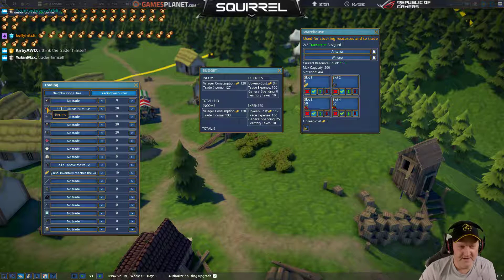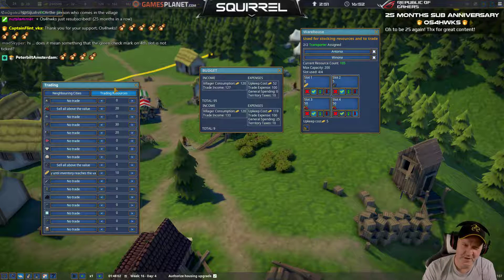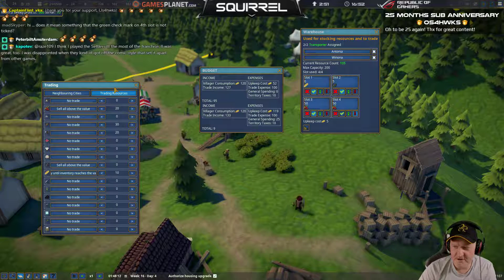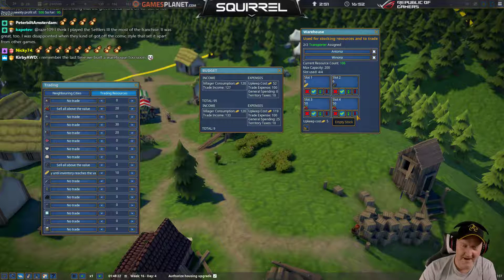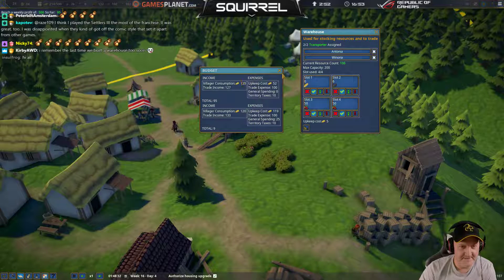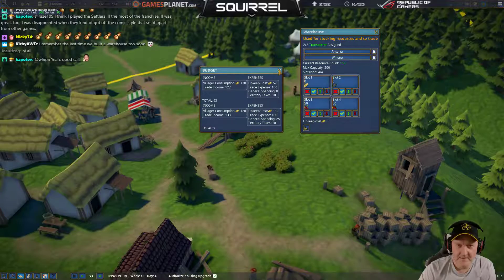The trader himself — so if you have more than one warehouse, will you get one trader visiting both warehouses? Or will you end up with two traders, each one visiting a warehouse? Anybody know? Does it mean something that the green check mark on the fourth slot is not ticked? I had it on stone because I was trying to empty it. I think maybe he didn't take it because I didn't have that ticked. We'll find out.